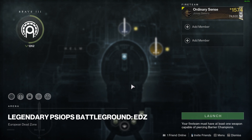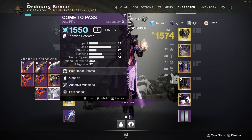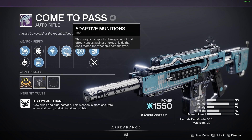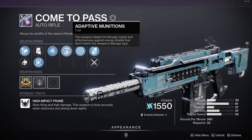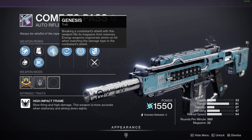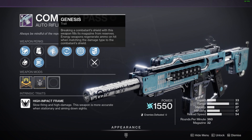Something really important you can use for match game and shielded foes is a new perk called Adaptive Mutations. If I go to the details on this weapon, the perk description reads: this weapon adapts its damage output and effectiveness against enemy shields that don't match the weapon's damage type. So this is the best perk you can have for match game. You can combine it with Genesis — breaking a combatant shield with this weapon fills its magazine from reserves, and energy weapons regenerate ammo on hit when matching the damage type to combatant shields.